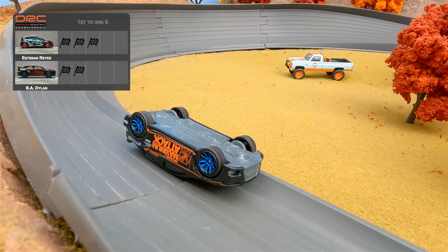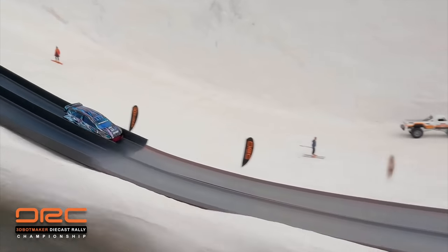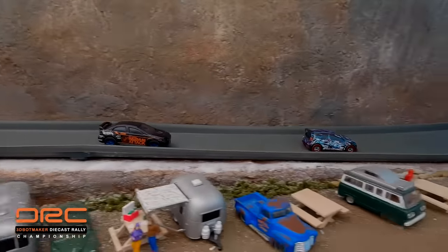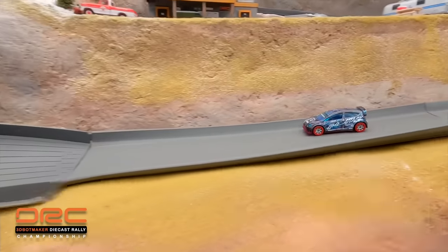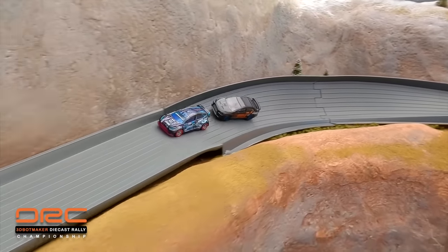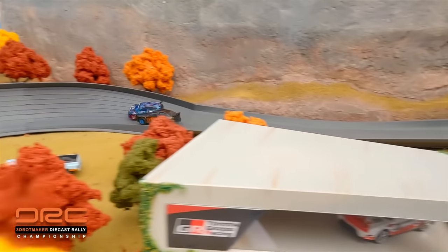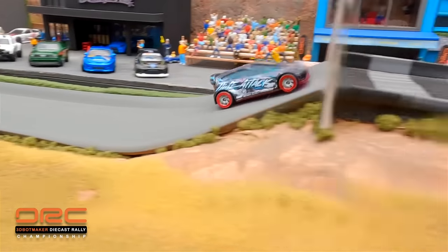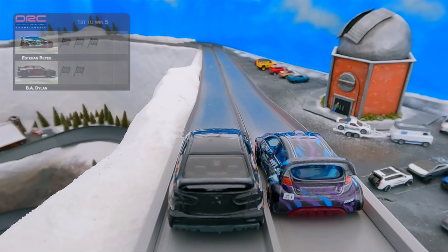Dylan making him work hard for it. There's Dylan upside down on the exit of the final turn. Look at this — Dylan almost gets that inside lane pass again. He did it once before, I thought he was going to do it again. This race was a battle all the way down the mountain. You can see Esteban Reyes starting to slow down. Dylan sees the opening, goes for the pass. Esteban goes for the block and Dylan ends up flipping over. Credit goes to Esteban Reyes for those defensive moves. That puts Esteban Reyes up by one — he is two wins away from being champion.